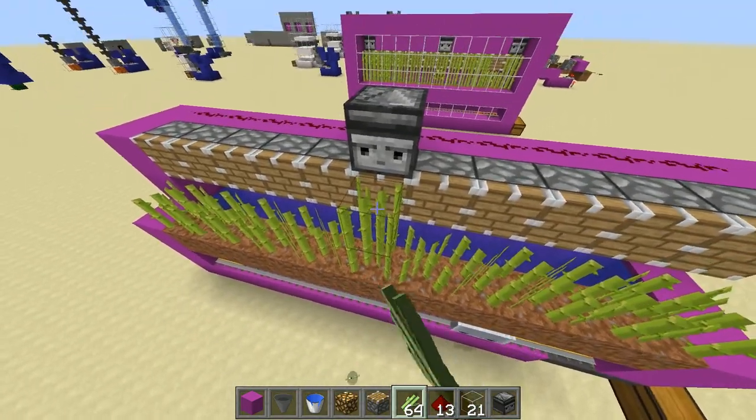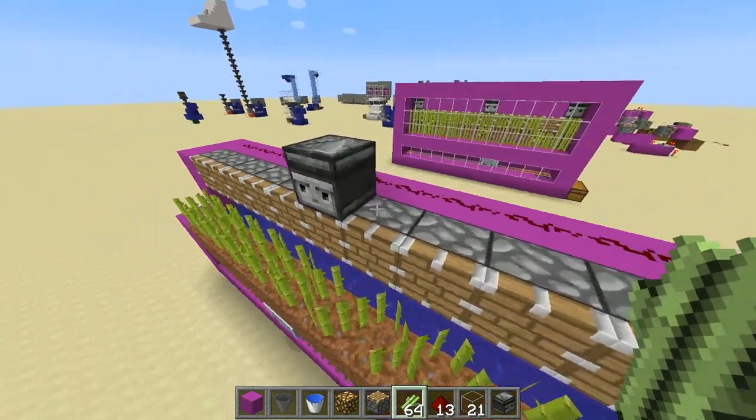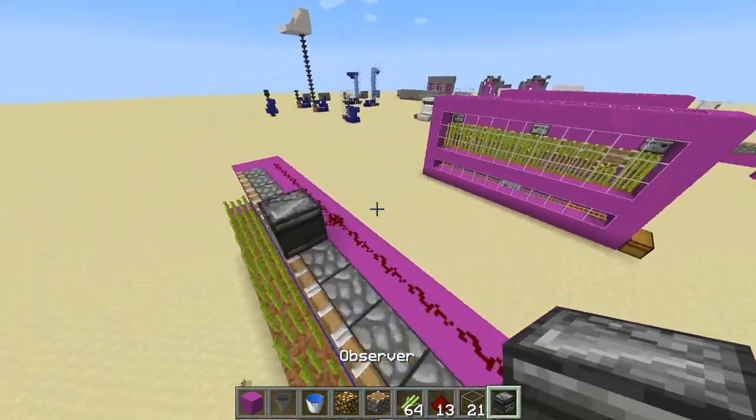You can get away with one observer block for every 14 pistons on either side, but it's a bit more efficient to use more observer blocks.